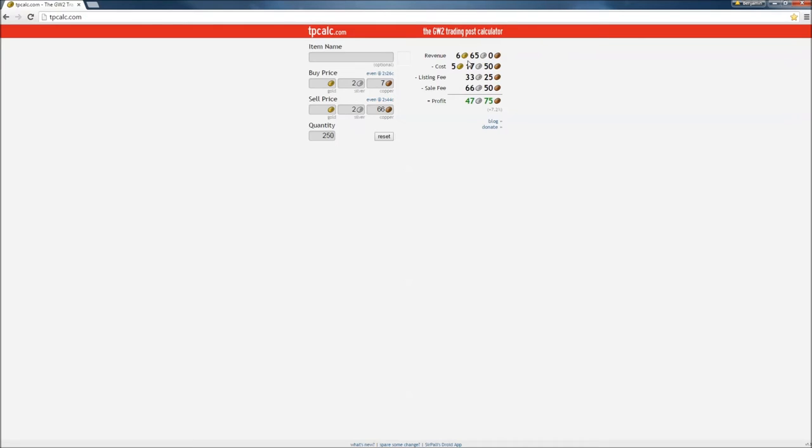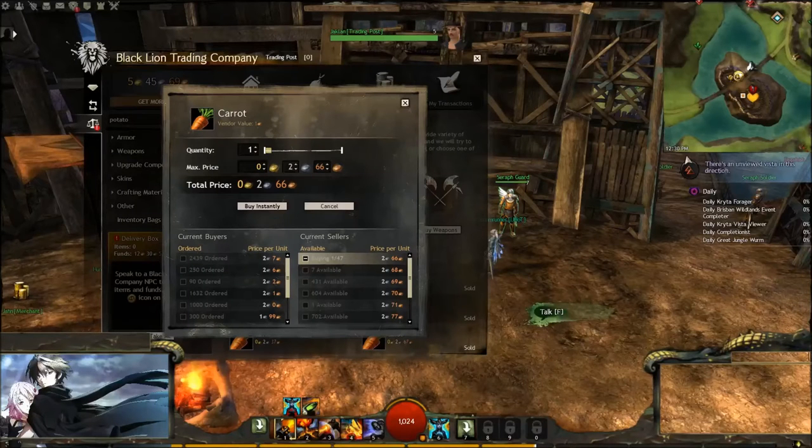Go ahead and look at the revenue: it's sitting at six gold, 65 silver, and zero copper. The cost is showing five gold, 17 silver, and 50 copper. The listing fee and the sales fee is listed right there. We're actually having a profit per stack of 250 at 47 silver and 75 copper. I started off with the carrot when I only had maybe a gold or two, so it does take some time to start getting up to a stack of 250, but it is worth it in the long run.